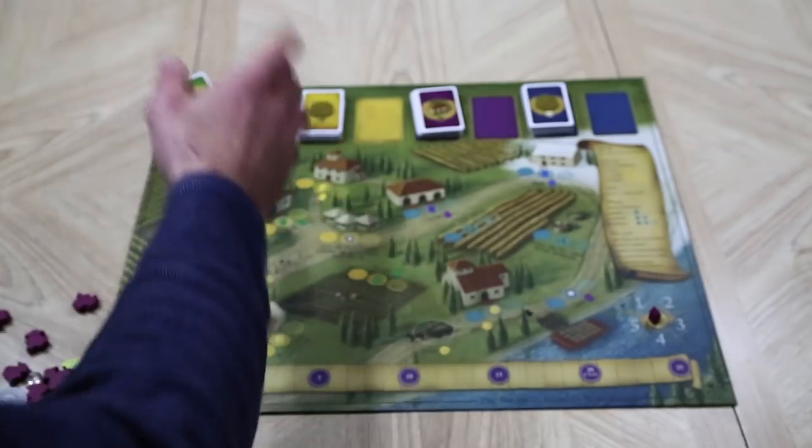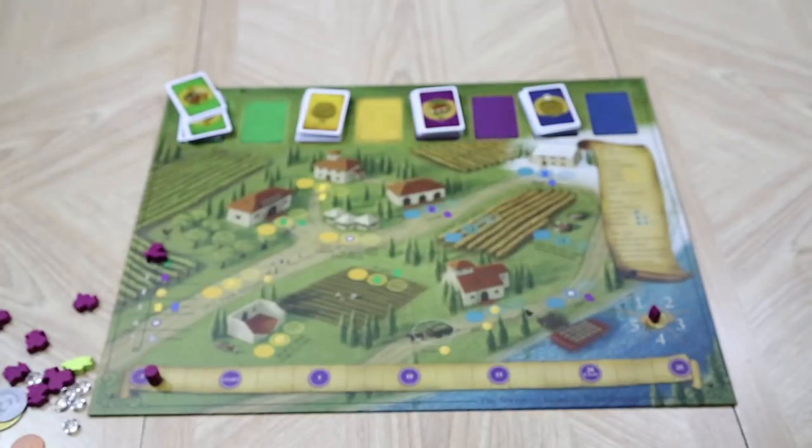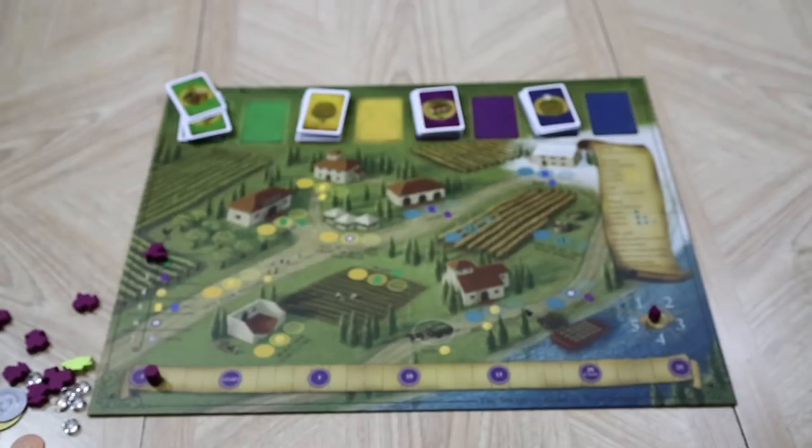Moving into the fall, a player can either pick to draw a yellow or a blue visitor card. I find I'm generally drawing yellow cards during the first half of the game, and in later turns I'm more attracted to the blue cards.